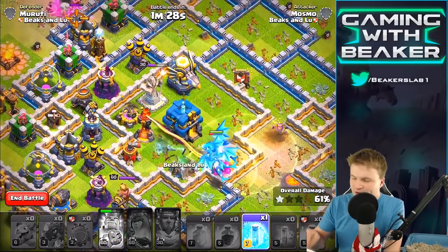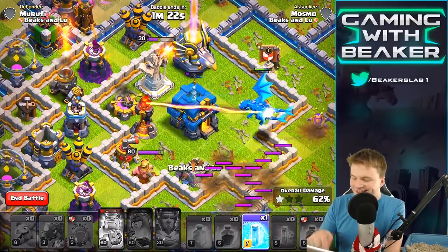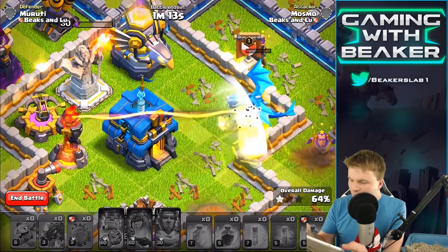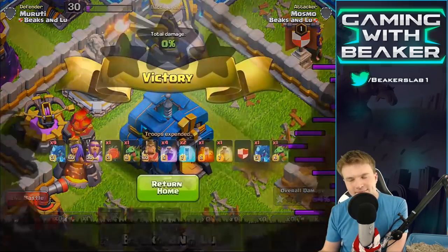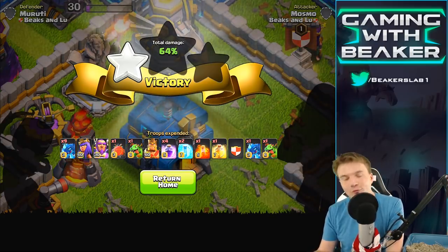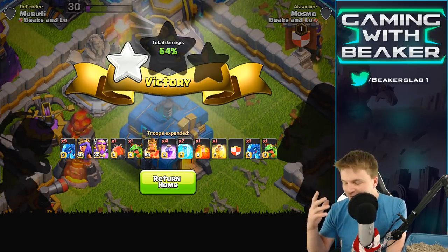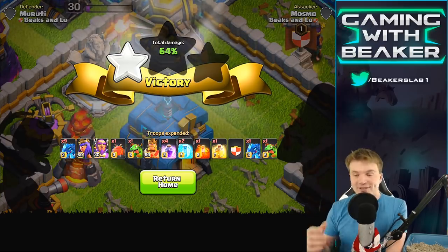I don't think the death spiral thing they do when they die is really doing that much. Yeah, when they die they don't really do that much, but who cares — it's just extra bonus. They are really like a Golem in a lot of ways: they're really slow, they die and explode doing damage. But they're so much better than that because they do direct damage and indirect damage by chaining to everything.